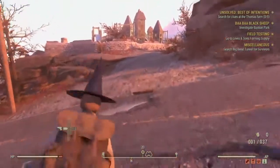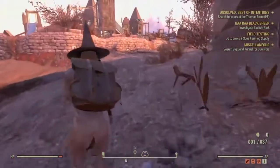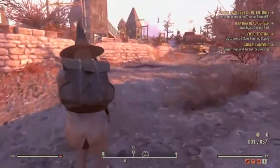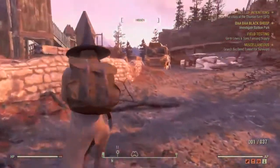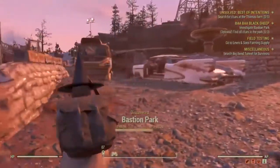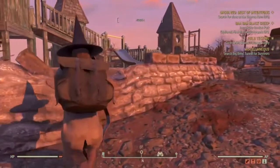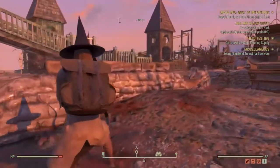What's up guys, so we're doing the next quest that came after Lying Low, which is called Baa Baa Black Sheep, and we're investigating Bastion Park. I'm going to show you where the clues are that you need to find at the park, so here we go.